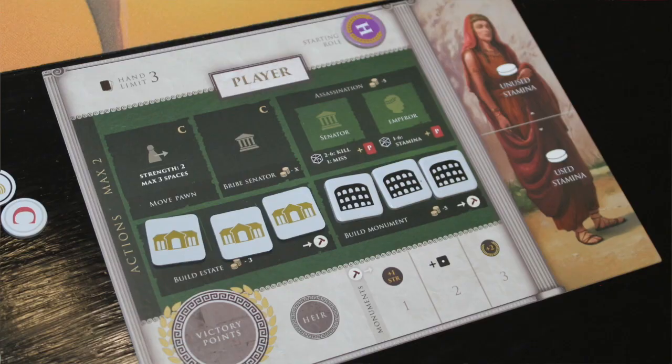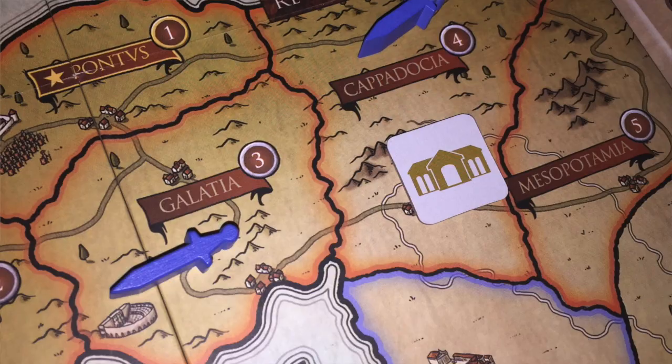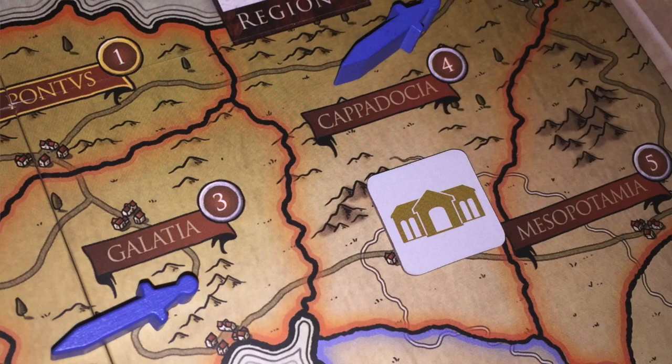You can also try to build an estate. Building estates is important because you place them on the board, and every estate you have gives you a number of gold — currency used during the game — but they're also vulnerable because if Barbarians move onto it, you're not going to get any money for that.